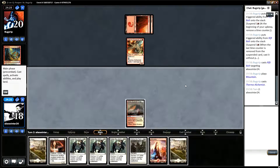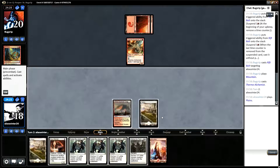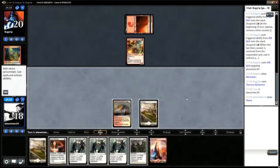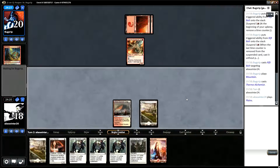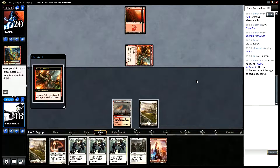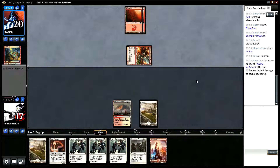Okay, Third Thermo-Alchemist is annoying but we can deal with it. Gather the Townsfolk gets better in this game as well. If we do go below 5 life it at least gives us a good board presence, because burn can finish you off fairly quickly if they get you down to 5 life.